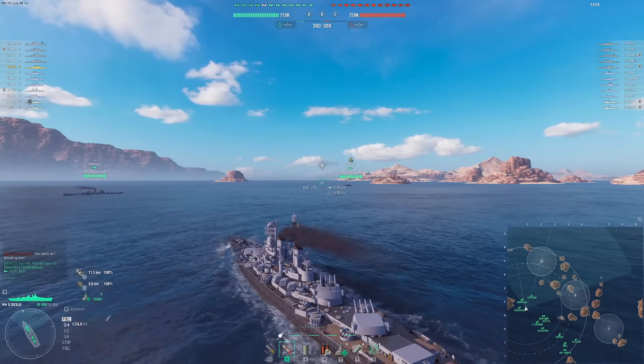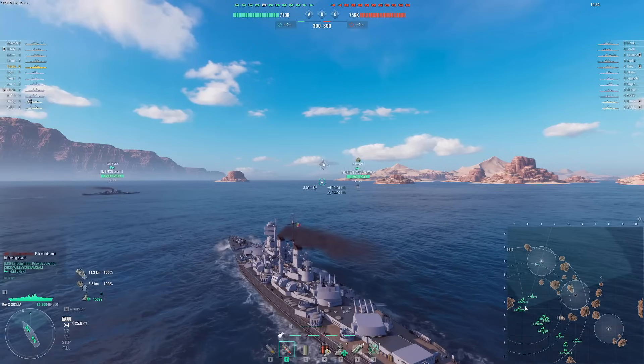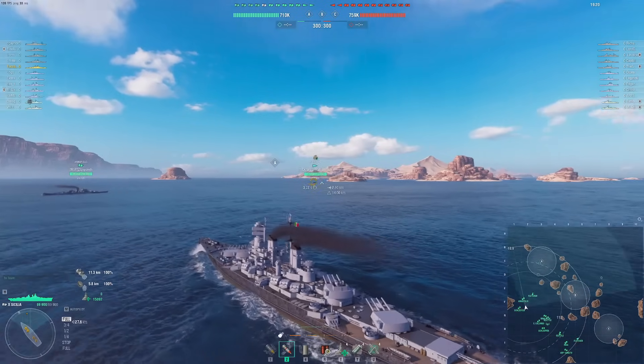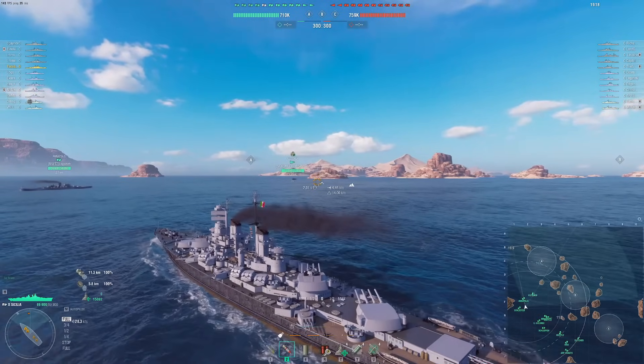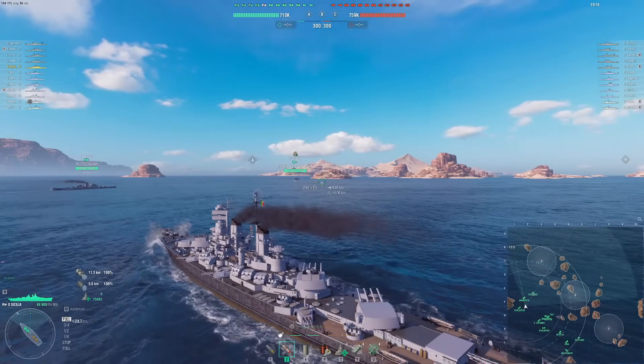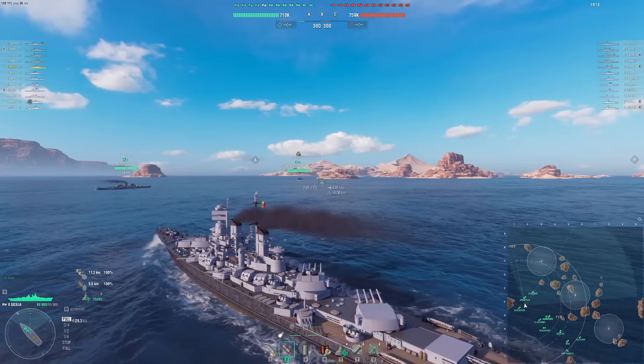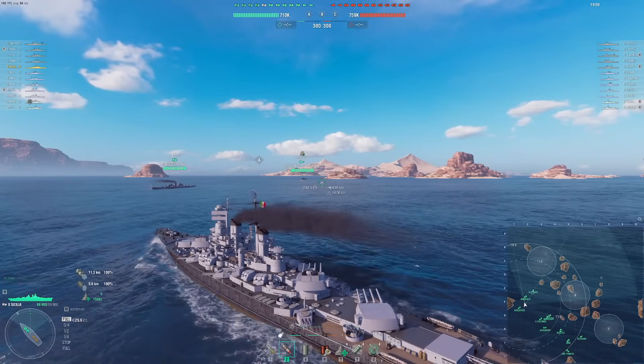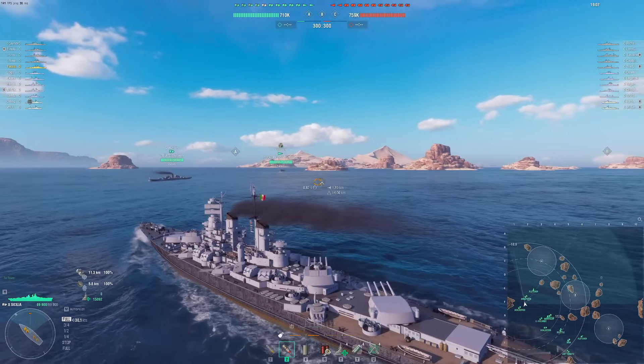Her design is very similar to the Tier 10 Colombo, but instead they use the retrofitted U.S. secondaries and anti-air guns. As you can see, they pretty much have Atlanta guns on the sides there — little juicy guns, they're very nice.